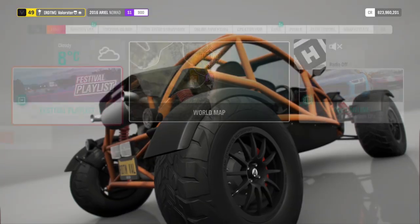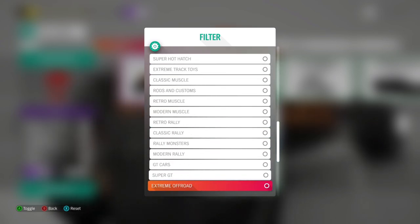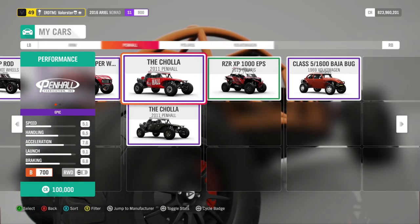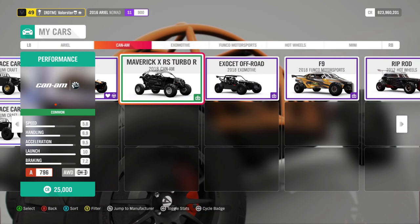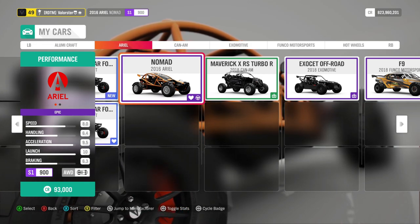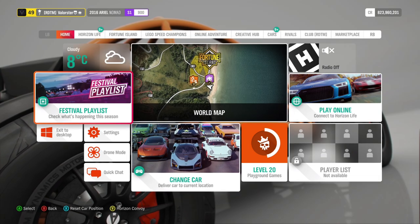Now let's go to the buggies. It really doesn't matter which one you take. Go to off-road buggies and you have so much choice. Just take one that goes fast and has a high class, because then your Forzathon is even faster. I just took the Nomad, but you can basically take any car you want from here.